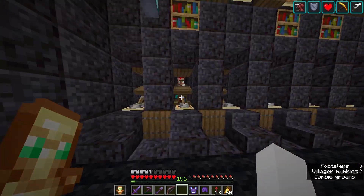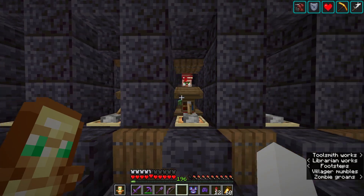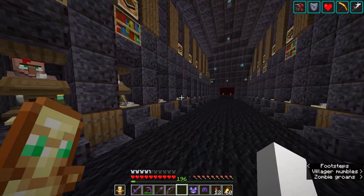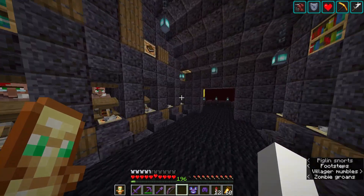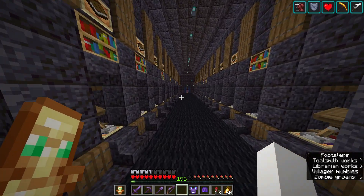This top floor is the very top of the building and it has all the librarians with every single enchantment in the game. All these villagers sell all of the enchantments a villager can sell, at max level, and all of them cost one emerald or one book.